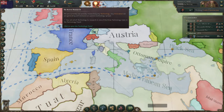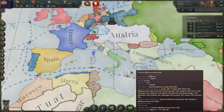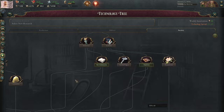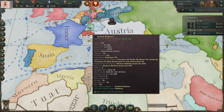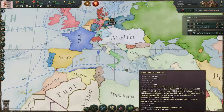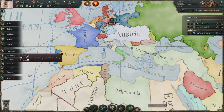Historically Two Sicilies gets destroyed by Sardinia Piedmont and rolled up into Italy, due to what happens with their government, but you also start behind. Let's take a look at what's going on in Sardinia Piedmont — they have steelworking, lathe, Napoleonic warfare, and mass communication. Whereas down here in Two Sicilies, we have steelworking, but we do not have lathe, we don't have Napoleonic warfare, and we don't even have mass communication. There are plenty of examples throughout history of people with less technological sophistication but enormous resource advantages conquering everybody else.